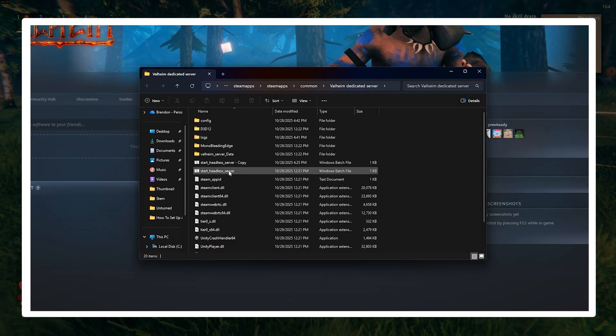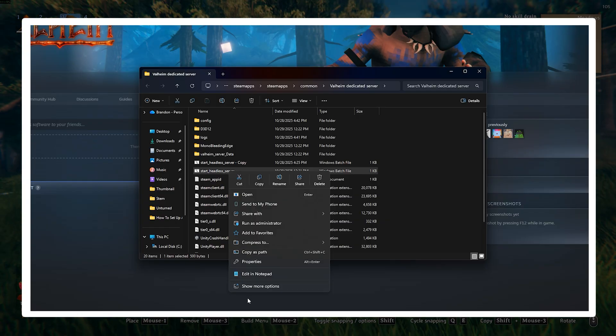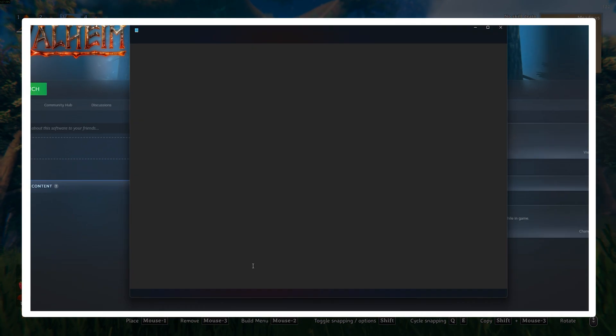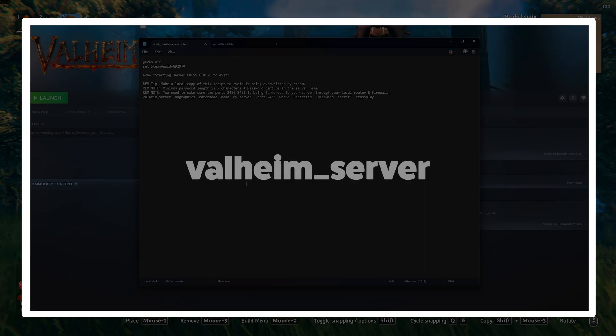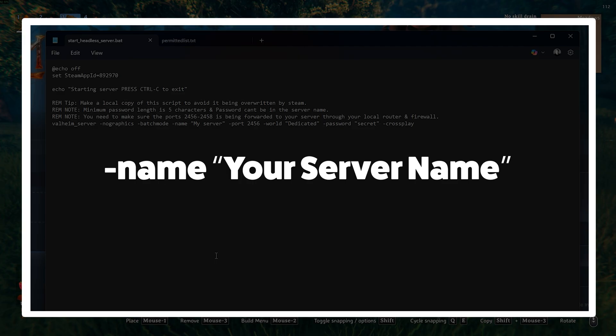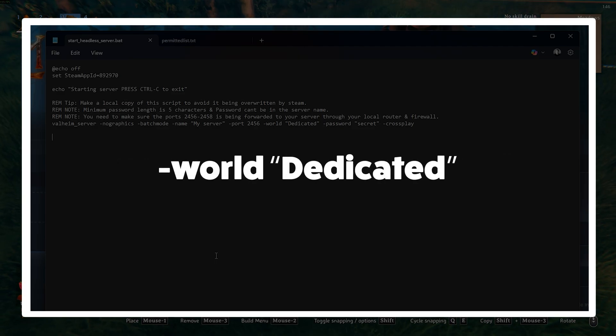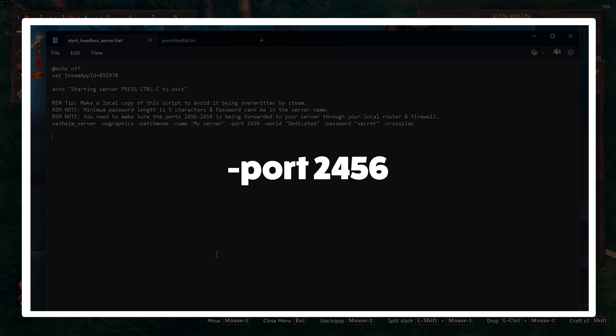You can configure the server by editing the start_headless_server.bat file. Right-click and edit it with Notepad. Look for the line that starts with valheim_server followed by a bunch of arguments. Key entries include: -name to set your server's name, -world to create or load a world (you'd need to play in-game first to generate terrain if needed), -password for protection, and -port which defaults to 2456 but can be 2456 or 2457.